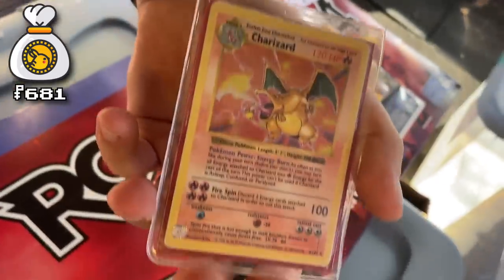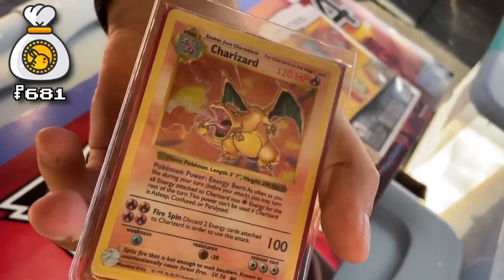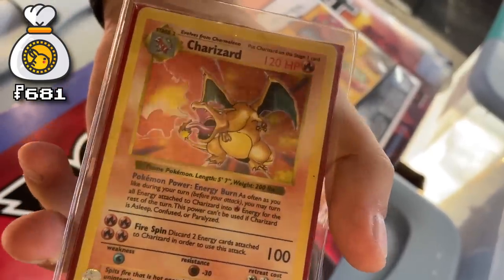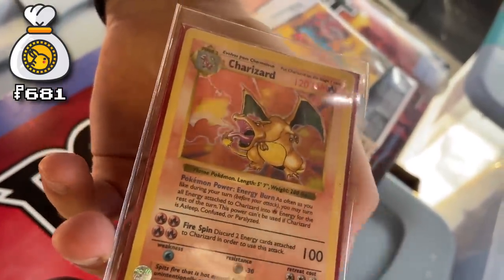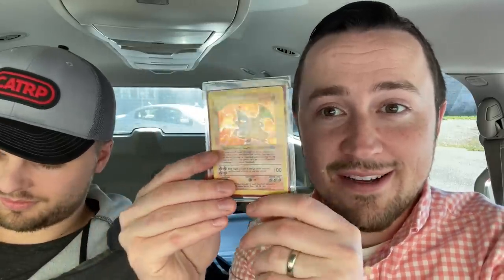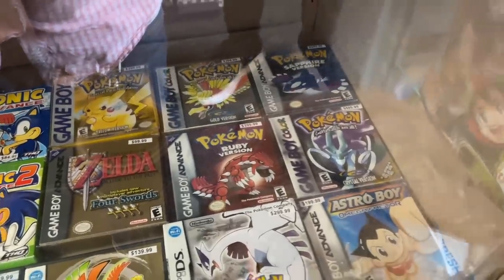And then this bad boy — holy grail. Shadowless Charizard. To the right of the holo there's no shadow — that's second print. First Edition Shadowless was first, then Shadowless, then Unlimited. Unlimited is what everybody has if they have this card, pretty much. This day was so much fun — probably the most successful Pokemon Pursuit episode so far. We wound up with a Shadowless Charizard, a Shadowless E3 Pikachu, tons of money added to the Pokebank, and some really solid leads on items for the collection in the future.